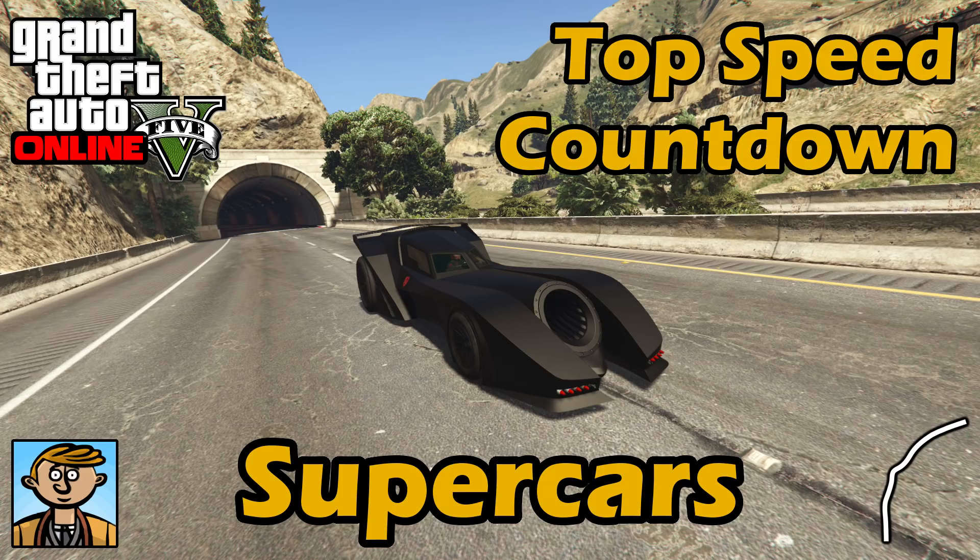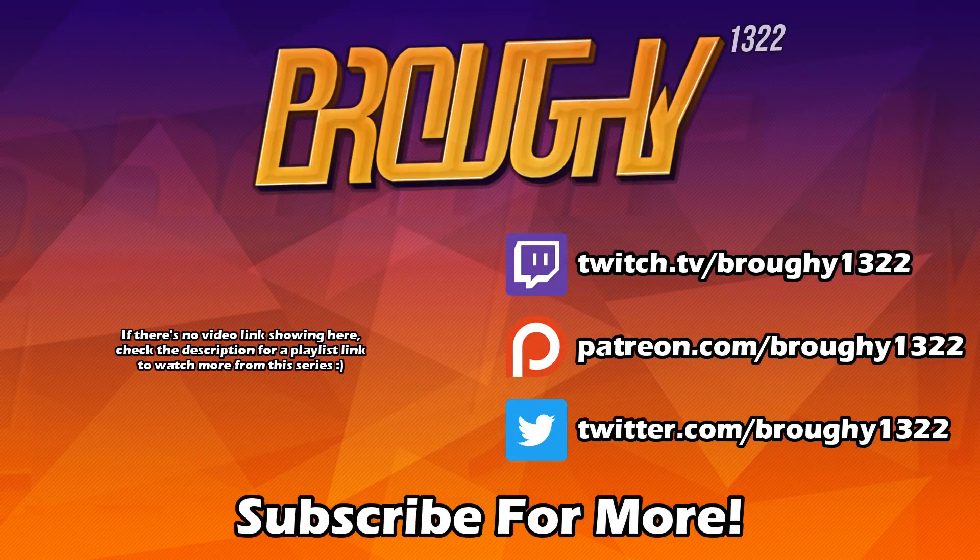That's what we saw from the lap time testing video — those two cars are quite far down the order for lap time but closer to the top for top speed. Ultimately the Vigilante is number one. It's just crazy — it should really be in its own class. It's not really a supercar in comparison to the others, and you can't use the Vigilante in regular supercar races anyway. But it is the fastest car in the game in terms of top speed.